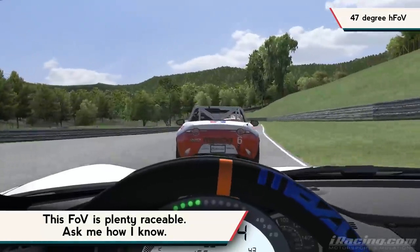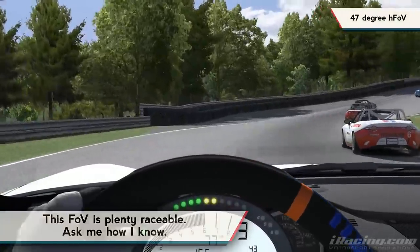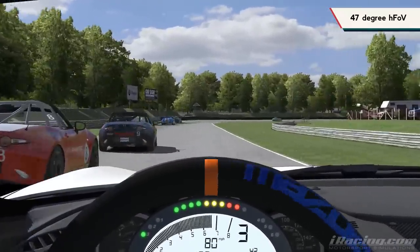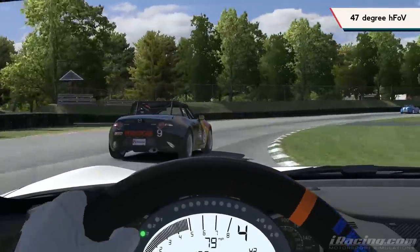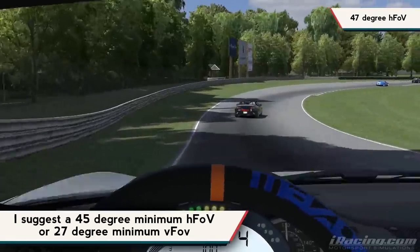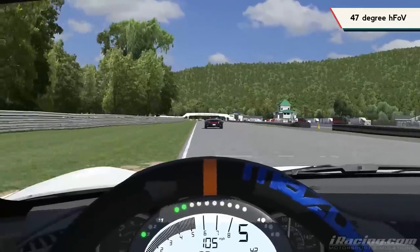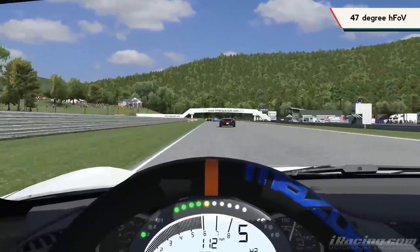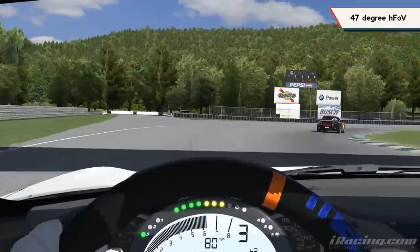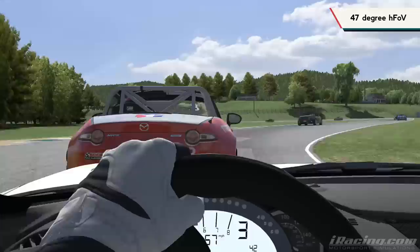Let's touch on the 'reasonable' part. If your setup doesn't allow a reasonable field of view — say you're playing on a TV across the room — this doesn't really apply because you just can't race that way. Personally, I'd view the absolute minimum reasonable field of view as 45 degrees horizontal, which converts to 27 degrees vertical on a 16x9 widescreen display. And while adding a few degrees makes your setup technically incorrect, I'd say as much as 5 degrees horizontal or 3 vertical won't hurt too much. If you need a little bit more to feel confident, go ahead, but don't get too crazy or you'll throw the benefits away.